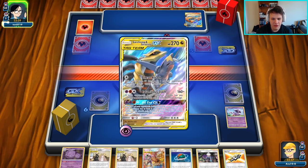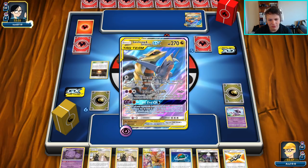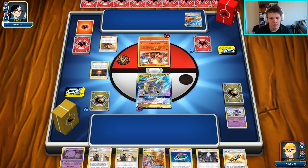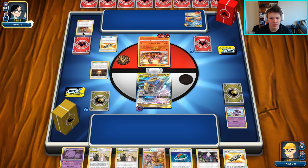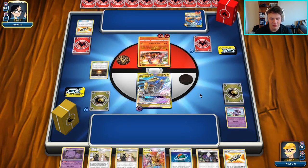We might just GG End next turn with the Guzman Holla. We'll wait and see what our opponent has on their turn. They're probably going to hit us for 120 with the Volcano and put their energy on the Reshizard on the bench, and then we'll probably GG End the benched Reshizard. They don't have three energy on it yet, but it would Flare Strike us next turn which is kind of annoying.